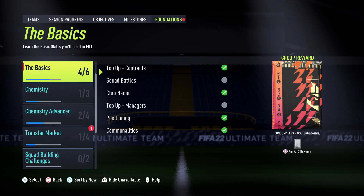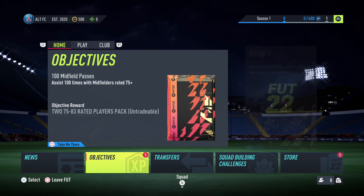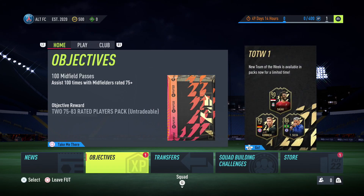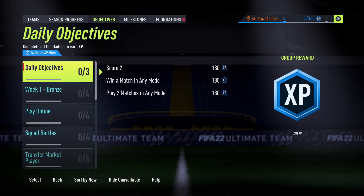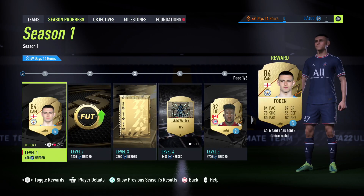To get your XP up, click under the main option in the main menu of Ultimate Team. Under Objectives, under the Home tab, go down to Season Progress and you'll see what level you are by the XP indicator at the top. Right now I'm level 0 in the season.